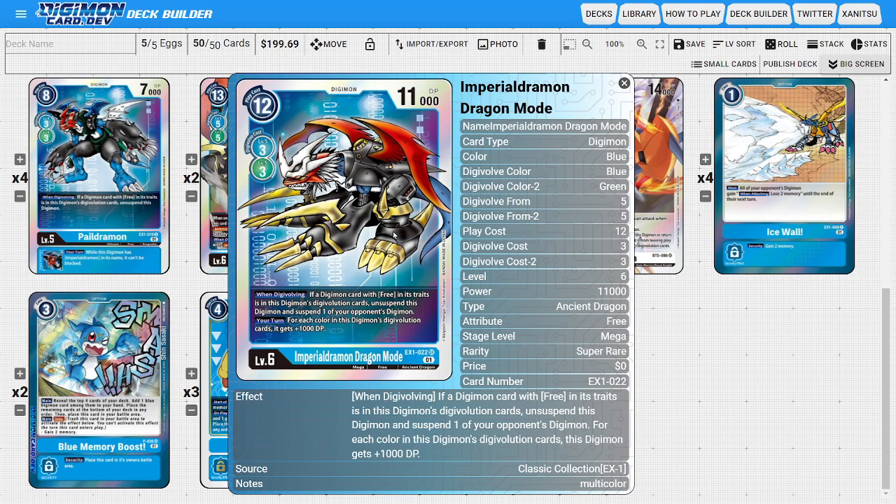This card's when Digivolving ability states that if a Digimon with Free in its trait Digivolves into this card, then we get to unsuspend this Digimon and suspend one of the opponent's Digimon. We could use it to either multi-attack just like the other Imperial Jumon with jamming, or aggress onto the opponent's Digimon using the piercing ability, attacking into them since this card is DP boosting itself. That extra utility based on our different stacks is just making this card a little bit better than the other Imperial Jumons.